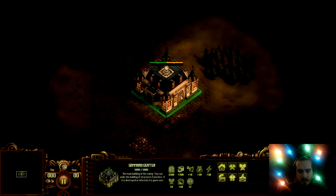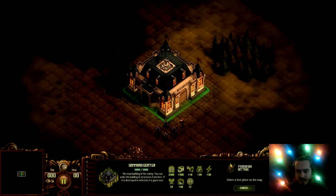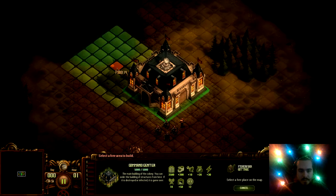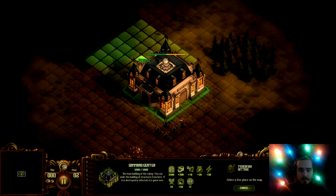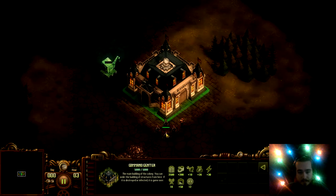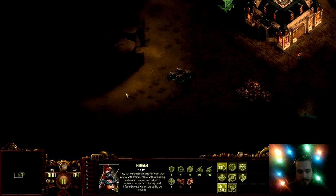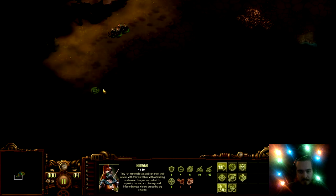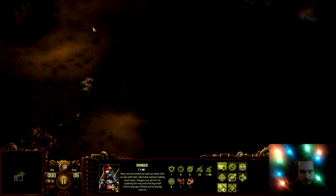I usually try to get food, wood, and stone right away because that's what most of the stuff takes. Throw a food plot down, get these archers running around. It's good to see kind of what's around you — pick off a couple of them and get out of there.